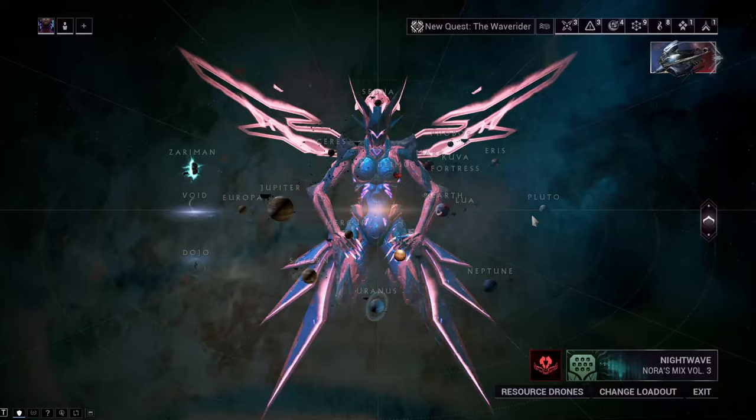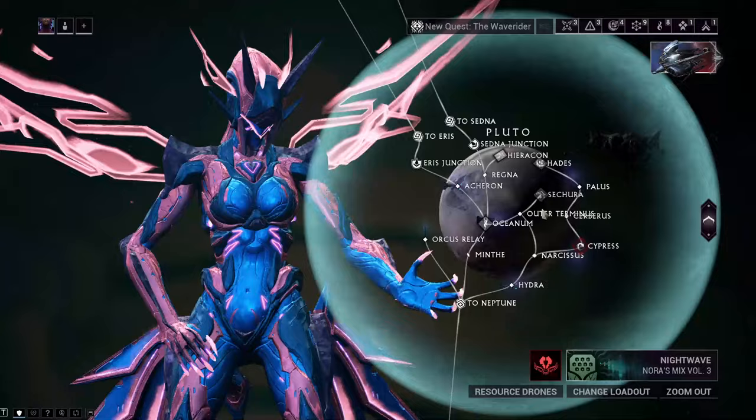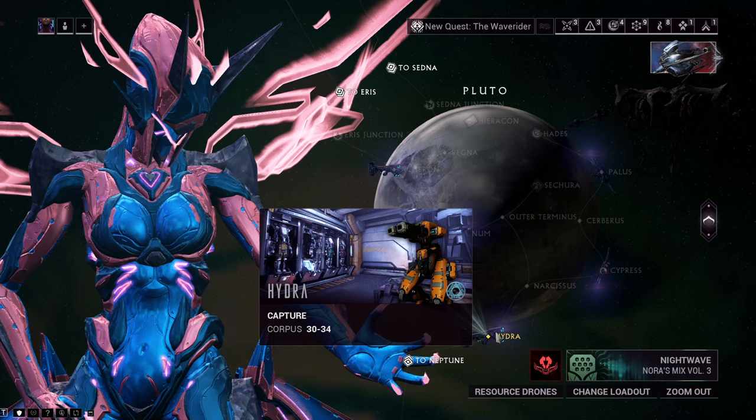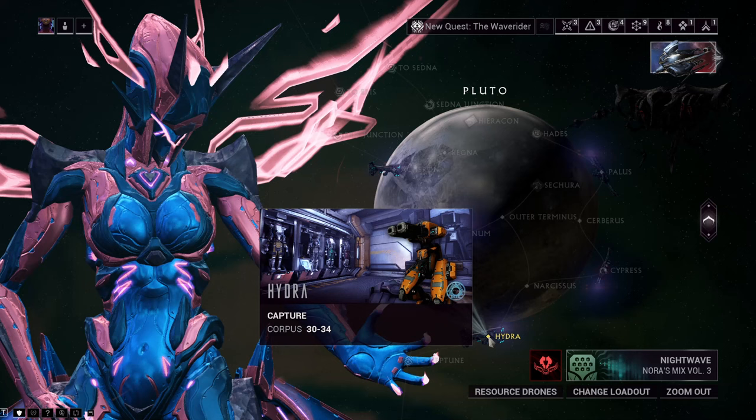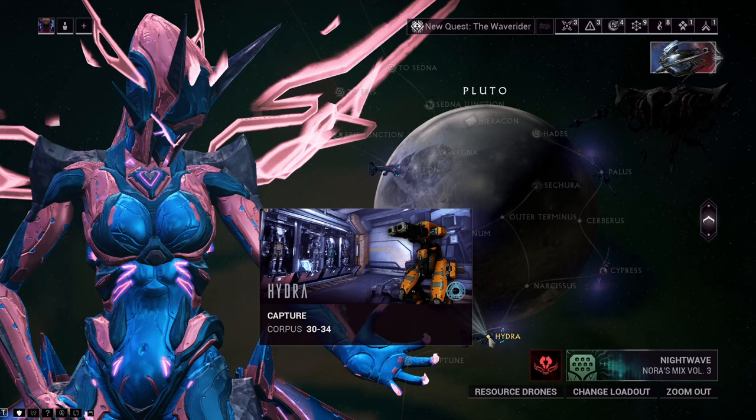To spawn yourself a Sister of Parvos, the best place I like to do this is to come to Pluto and run the Hydra capture mission. This is because there are three tiers of the Granum Void, which you do need to do — those big golden hands with the keys that you get from the Treasurers. You go up to those, do Tier 3, and the Treasurers will always become Tier 3 because it is over level 30. So you complete that, and you do need to get more than 25 kills in the Tier 3.